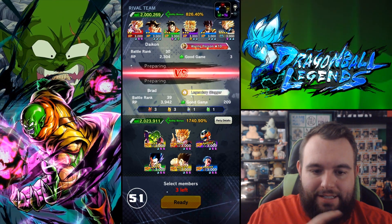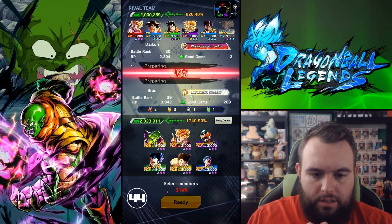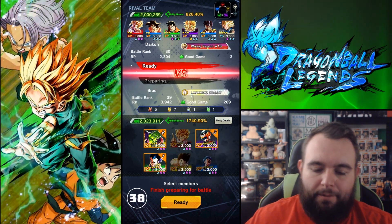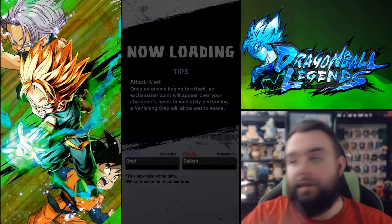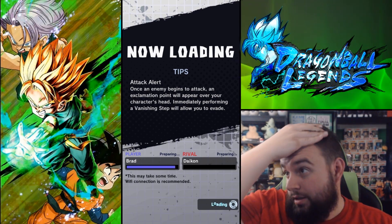I want Great Saiyaman. That Gohan's dangerous — I don't want Yardrat this time. I kind of want Trunks. We'll do this — that's better. We need Great Saiyaman for that. Gohan's the most dangerous, in my opinion — the green one. Yeah, the red one can be as well. Actually, yeah, the red one's probably just as dangerous. It's actually a good team.